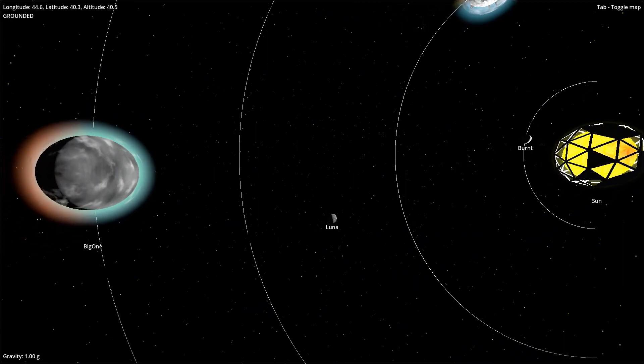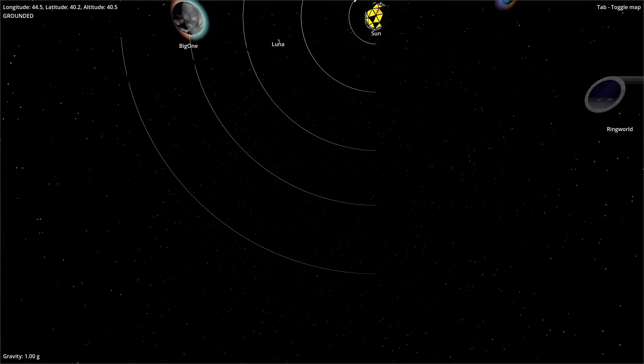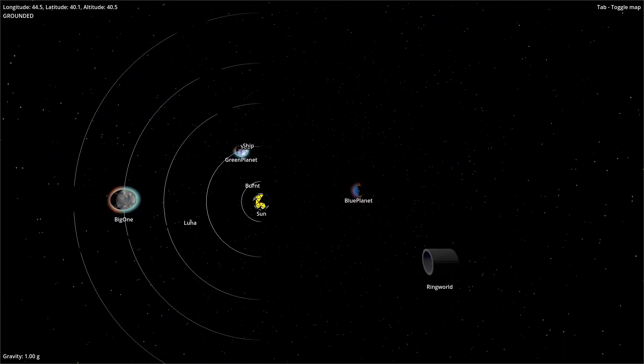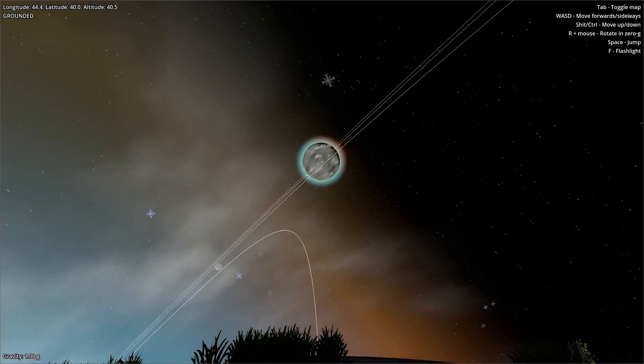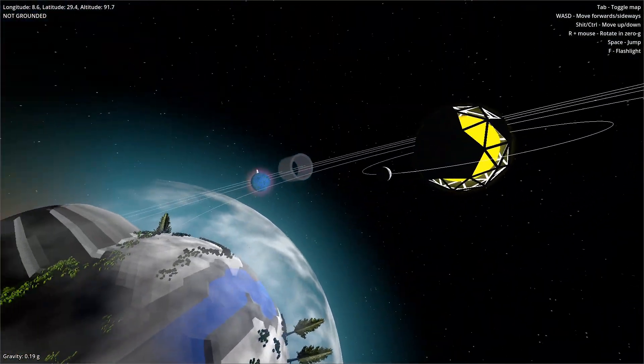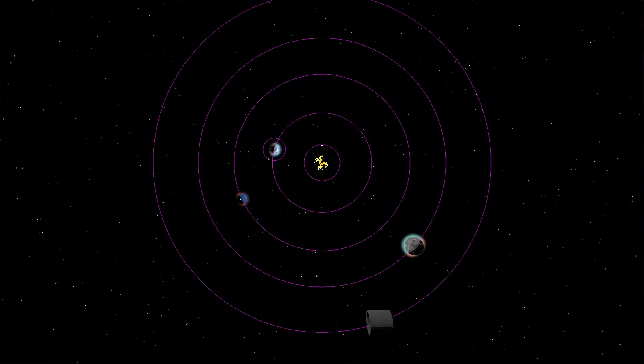Orbit lines draw out a circle indicating the orbit of a planet or moon around whatever it's orbiting. Here I'm creating a mesh made up of individual line segments that form a circle. Although I tried giving them an unlit material, they were still being affected by lighting, so in the end I fixed this by giving them an emission color so that they are glowing white.